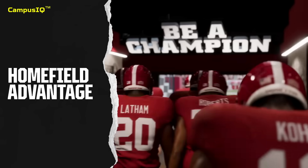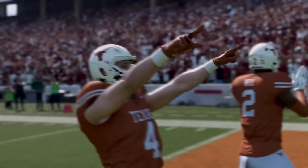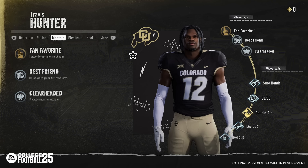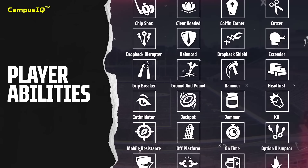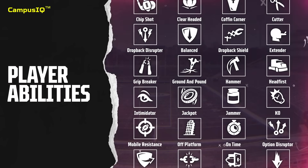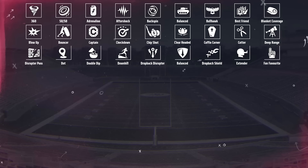These abilities will have significant impacts on major features such as confidence and composure, home field advantage, and play styles, to name a few. We can see Travis Hunter and a look at a bunch of different abilities. It doesn't seem like there will be too many guys in the platinum tier — it's incredibly rare, only for the elite of the elite. There are so many abilities in this game, and it's nice to know a lot of these are unique and we've never seen them before.